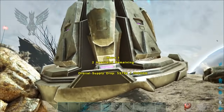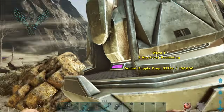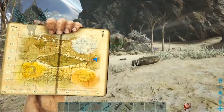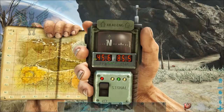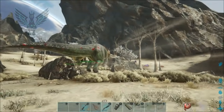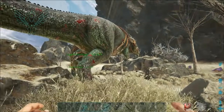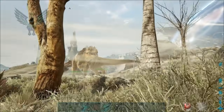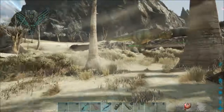Hello everybody and welcome back to Lucky by Nature. Here we are checking out an orbital supply drop. This one is at 45.6 by 85.5, all the way to the east. I have two gigas here and two gigas over there — there are only two areas where these corrupt dinos are going to come from, and they are insane.